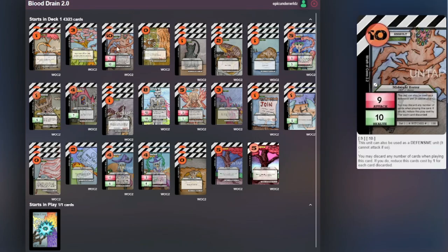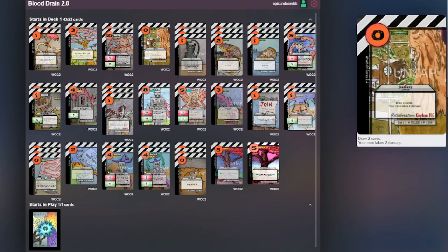Then we got two Midnight Horrors to charge up your Beta Core's ability. You can also discard a bunch of cards and play this card for pretty much free, and it acts as either an assault unit or a defensive unit. Then we have a zero cost Jealousy — if you need to draw two cards and you're in a pinch, you can take two damage to your core and draw them.